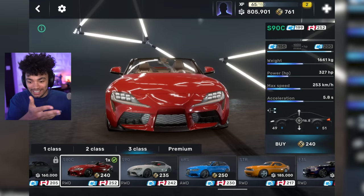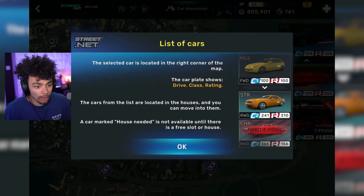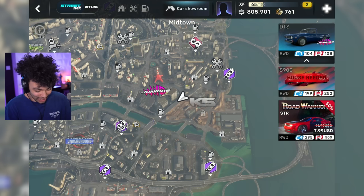Let's go right ahead and purchase the Supra. There we go — it just drove out and it's back again. The selected car is located in the top corner of the map. So this is actually my second car in the game. It cost quite a lot of money.